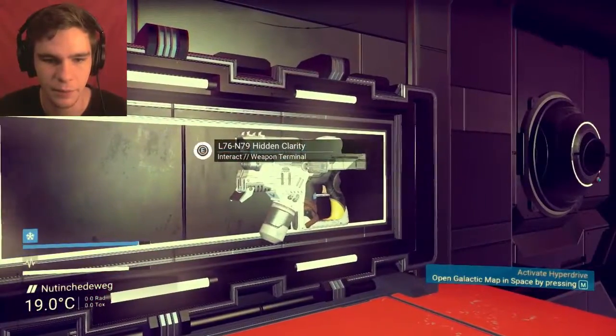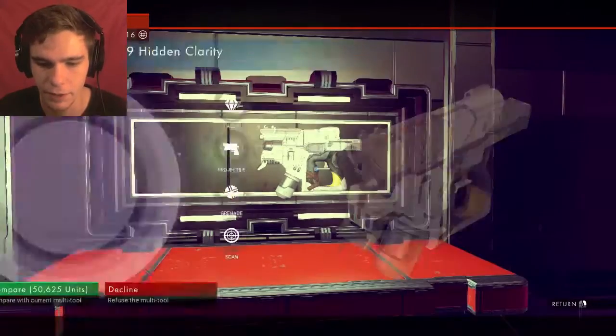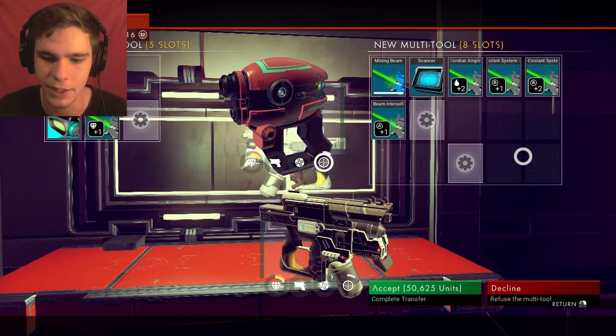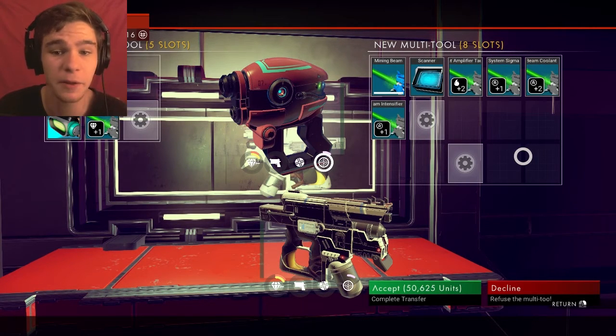So there's this thing — look at this. Okay, is this one a better ship? Let me compare. Oh, it has a few more slots and it already has stuff attached to it. Neat! For 50,000 units though. It could be better — slightly. But it's already better than mine.